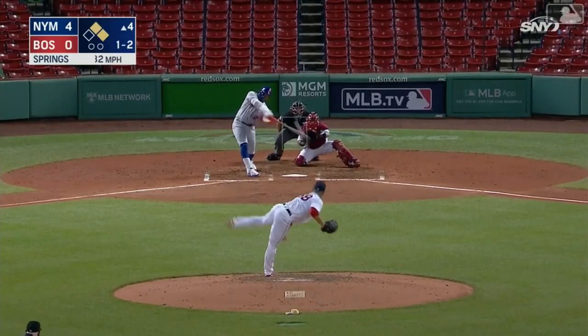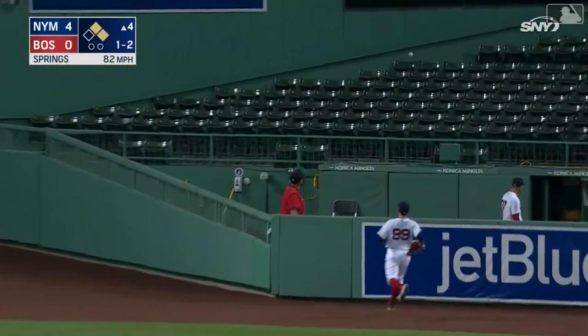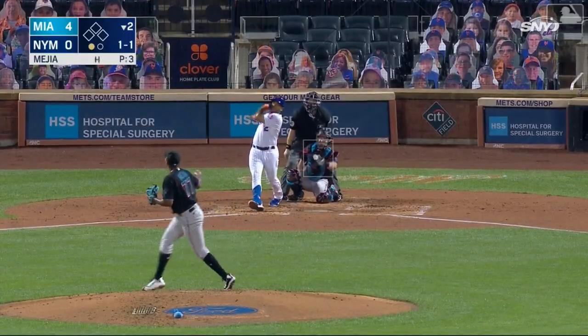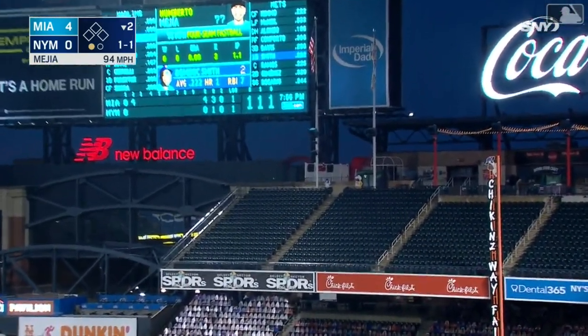Dom cracks one toward right center field, back in the gap goes Verdugo, and that ball's out of here. Dom Smith clubs one — Dominic Smith gets the Mets on the board, up into the Coca-Cola corner.